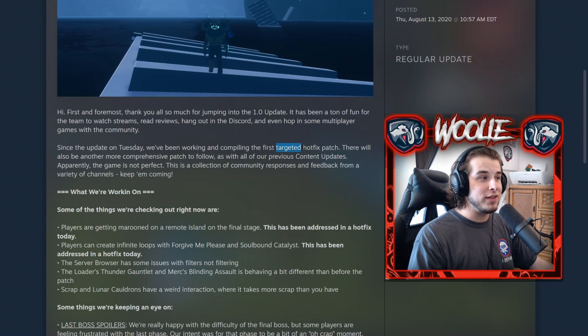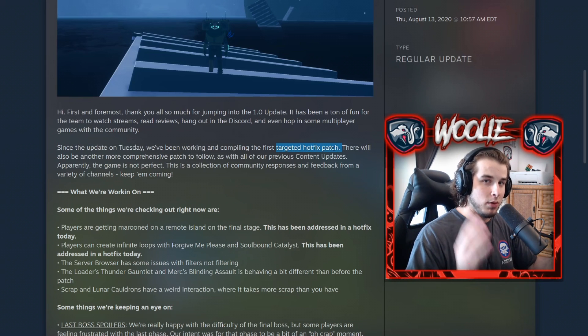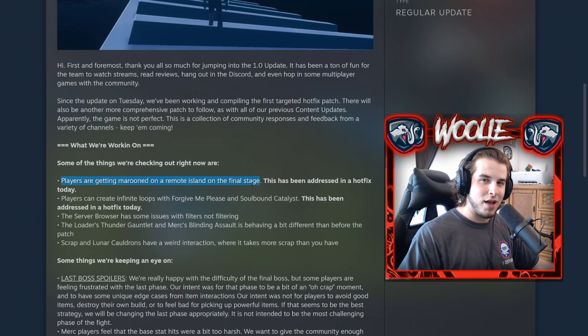They have already released a hotfix patch — this is currently live. If you go on Steam, it will update the game. It's like a 600 kilobyte update, insanely small. There are only two changes. First and foremost, the Softlock Island is no longer softlocked. I tested this on stream plenty of times — I jumped off, it teleported me right back on the bridge as it should. Everything's good to go.